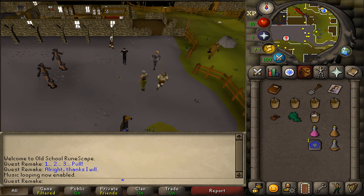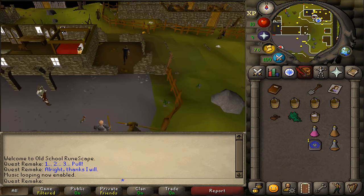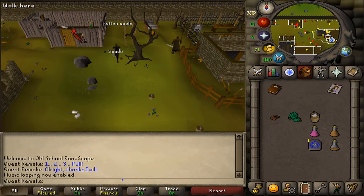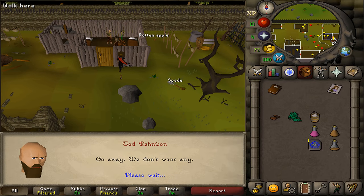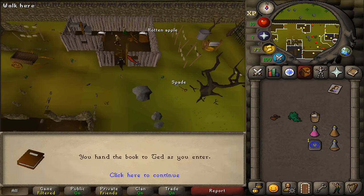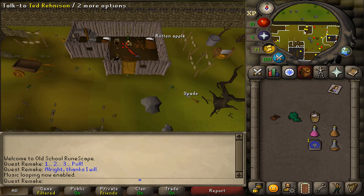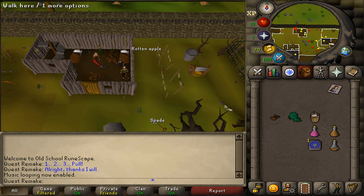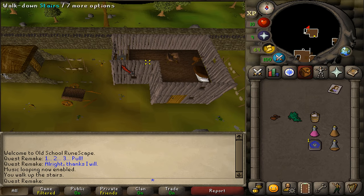Go north, go around the big building and keep going north. You may drop the buckets and the spade as you don't need them anymore. Try to open this wooden shack's door and he will let you enter. Talk to Ted or Martha — it doesn't matter. Then go upstairs and talk to the little girl called Millie.